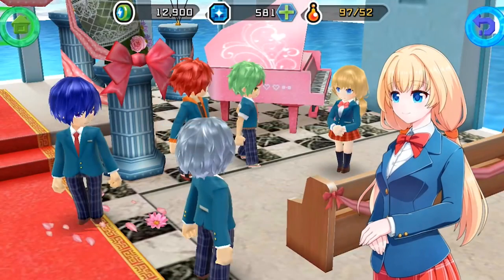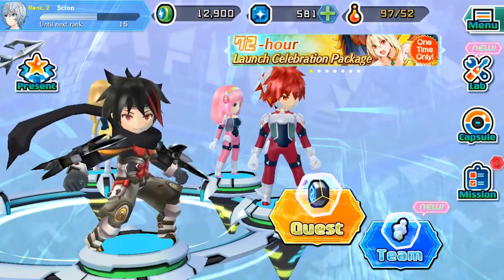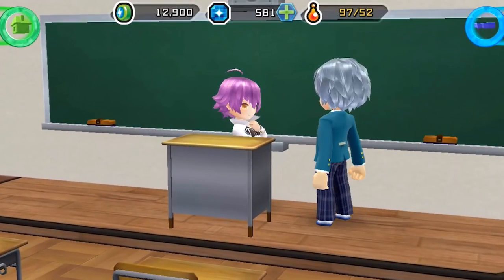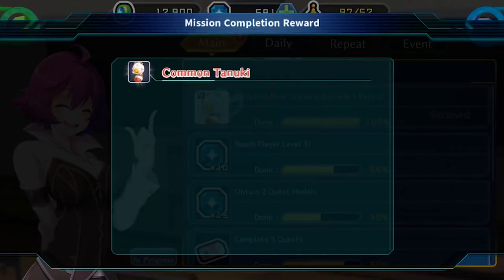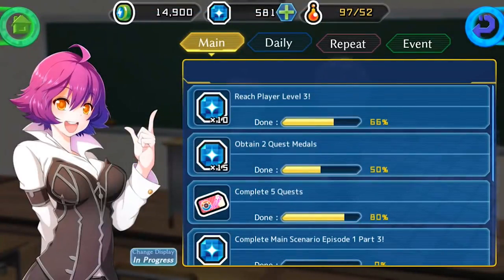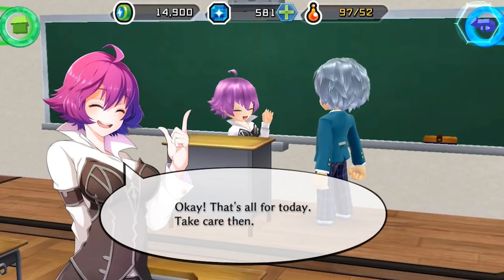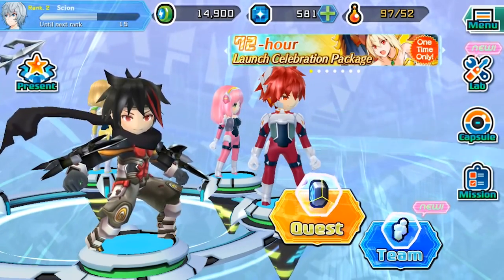Alright, let's back out. Why is the girl sweating him like that? Anyway let's go to this mission right here — I'll take that. It says new, so let's go to the lab real quick.